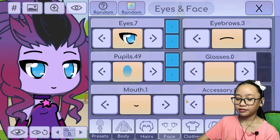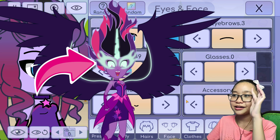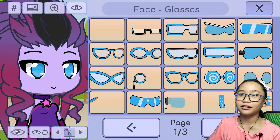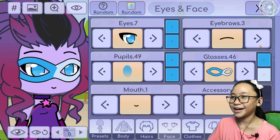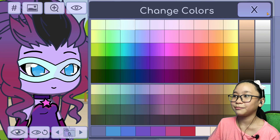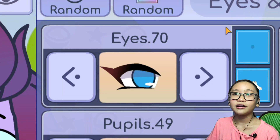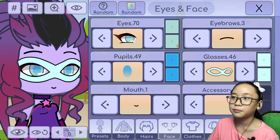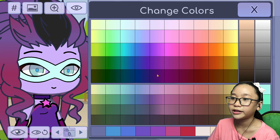She has something at her eye, like a mask thing — like glasses but not regular glasses. I'm just using a mask and making them teal. For the eyes, I'm using eye number 70 — it's my favorite so far. This part will be teal.